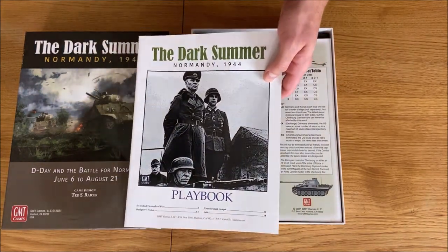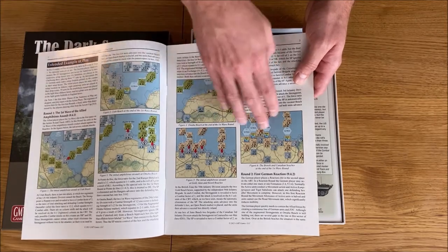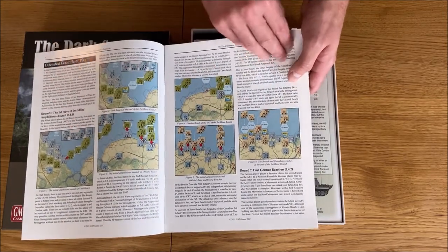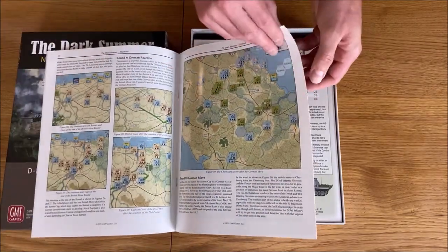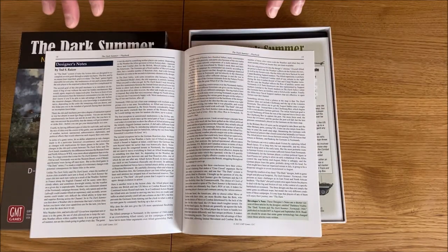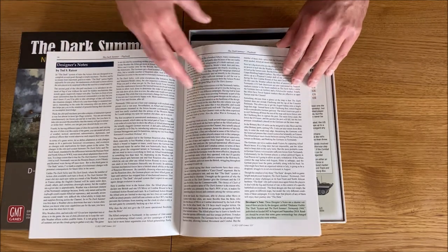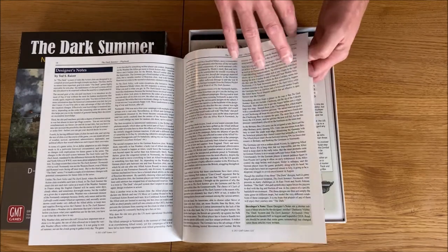Do you recognize this guy? Erwin Rommel in Normandy, exactly. In the playbook we have an extended example of play — here we see the landings on British and American beaches, and it shows what the units can do. We also have designer notes. I really like and appreciate when a designer puts a lot of effort into explaining the choices made in the game. We as wargamers play these games not only for the game itself but also for historical learning and teaching others. I strongly encourage you to read the designer notes whenever you have them — they are fantastic.